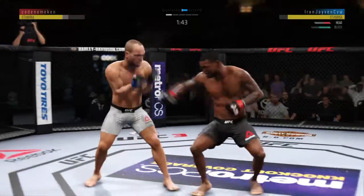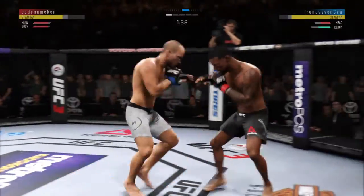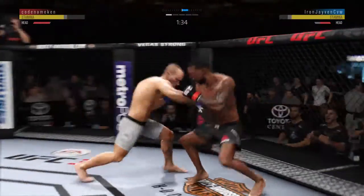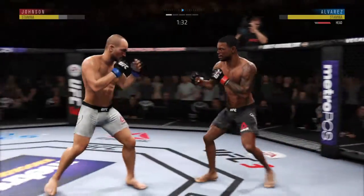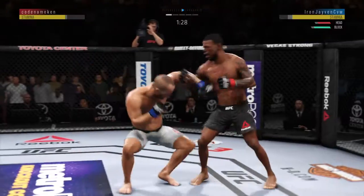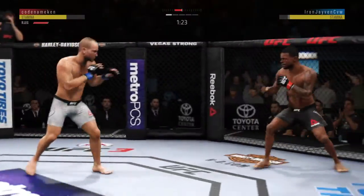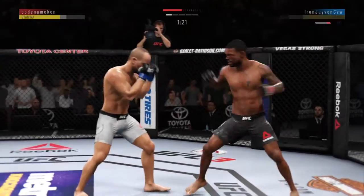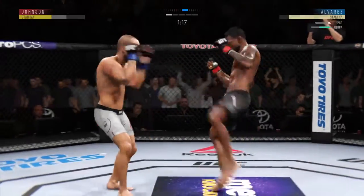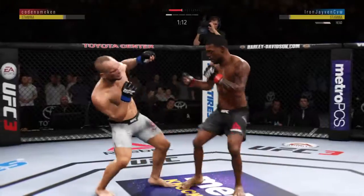This could be it. Man, has his chin been tested already. Big shot. And now he lands a combination — big straight punch. He is getting off some huge punches here. Nice leg kick. The jab followed by the right hand. That hurt him. Hard straight punch. He continues to work that lead leg to great effect.